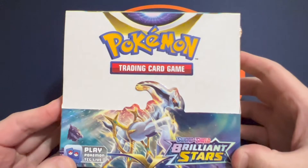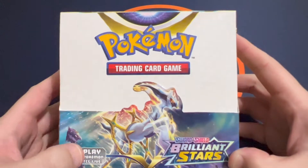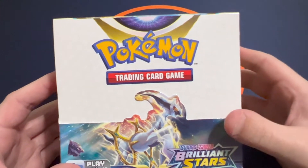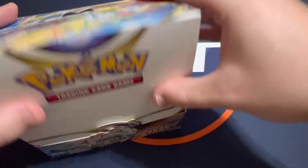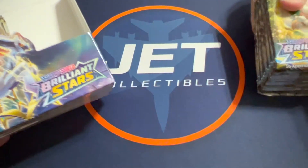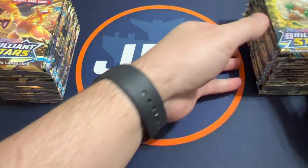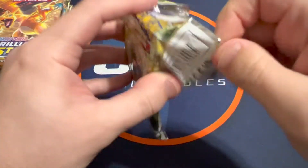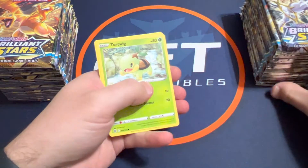Hey everyone, it's Jake with Jet Collectibles and today I have another Pokemon Brilliant Stars booster box opening. I was able to pick up a case from my local card shop today and I'm opening each of those boxes — this is box number three. So far I've had some pretty good boxes to start. I pulled a Charizard V-Star in box number two, and I'm still looking for that alternate art and the rainbow rare V-Star Charizard, so let's see what we can pull out of this one.